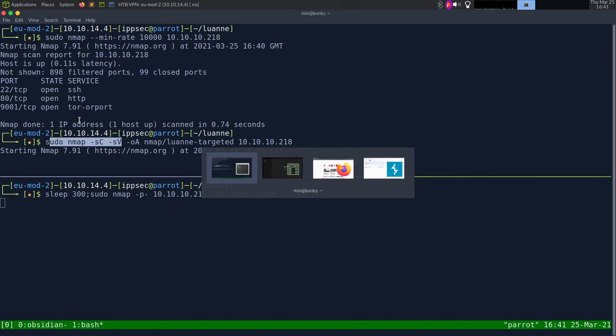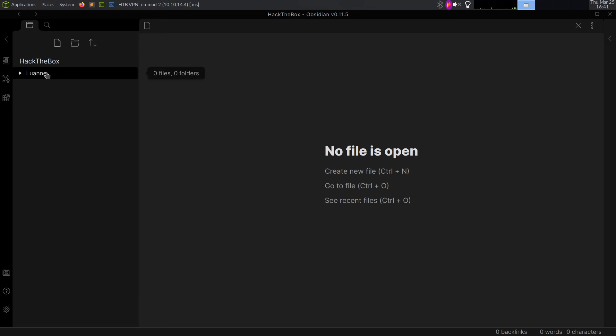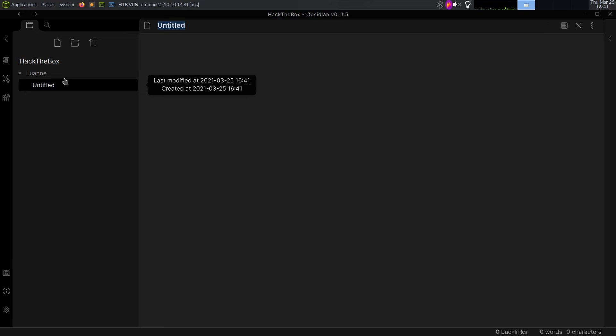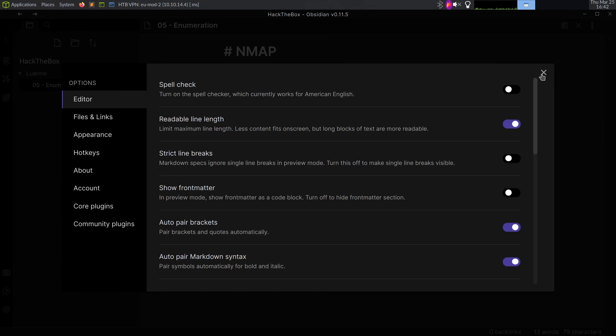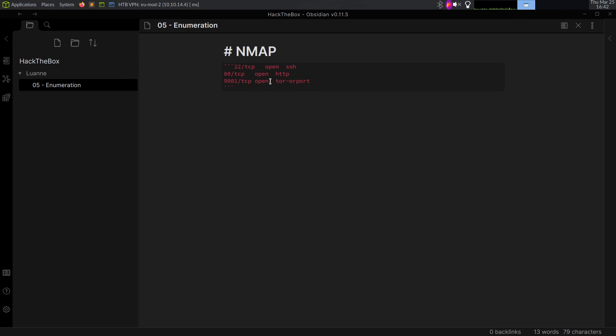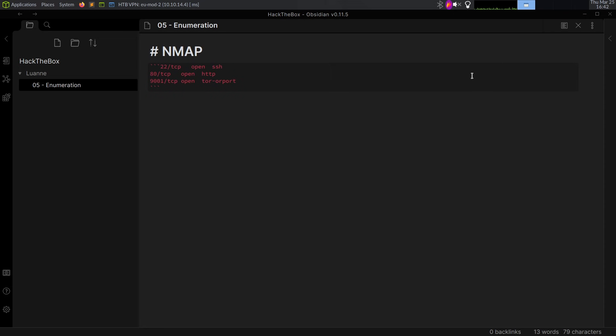Very first thing, let's take some quick notes. Let me copy these ports so we know we have them. I'm going to go into this Luan folder, create a new note -- we'll call it 05-enumeration, and it's just gonna be nmap results. If you're wondering from my previous video, this is Obsidian. The only change I made was going into settings and changing the readable line length to get back these margins.